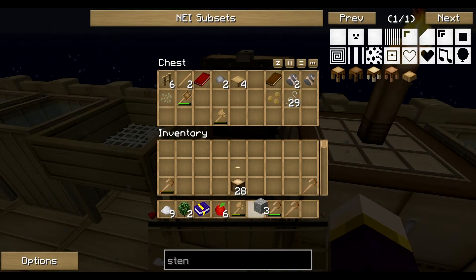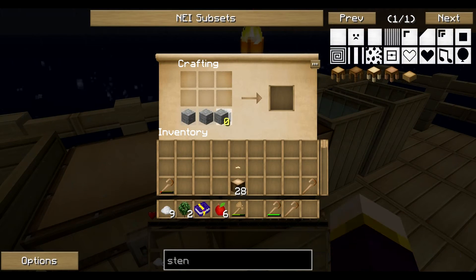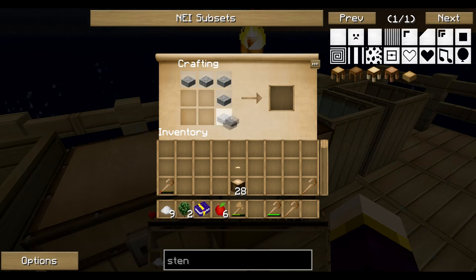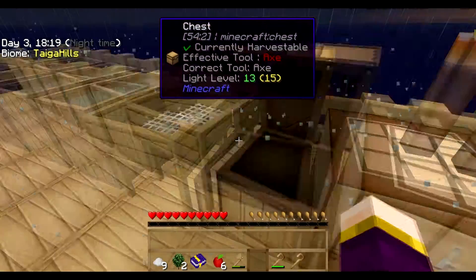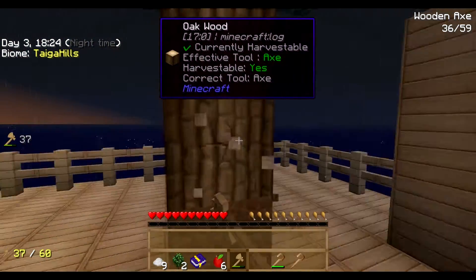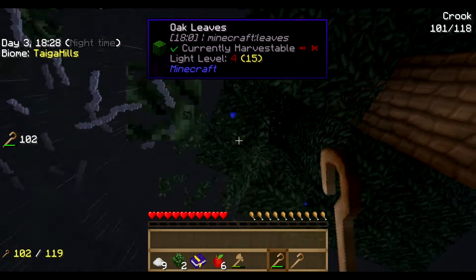So we've got enough to make six slabs - it's not enough because we need to surround it, but we need two more slabs. We need one, two, three - six more. We'll cook it first, okay.